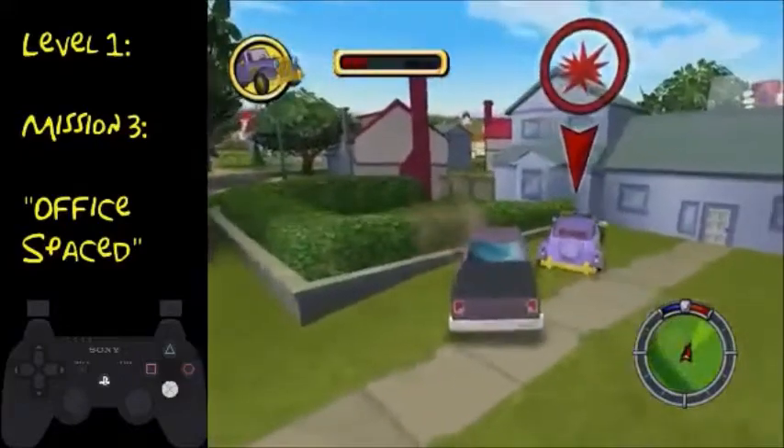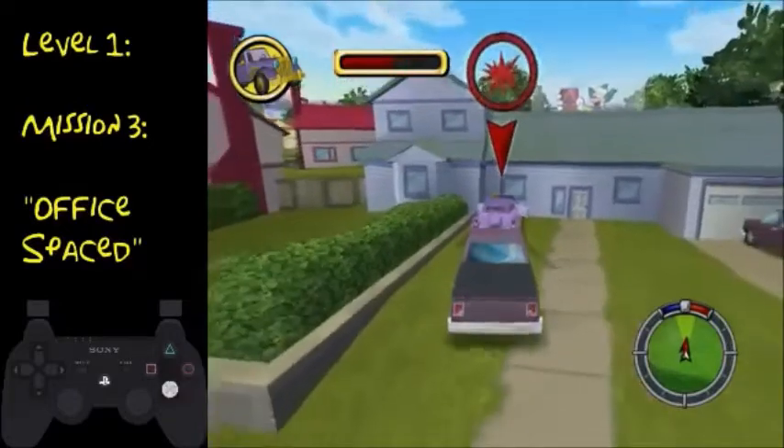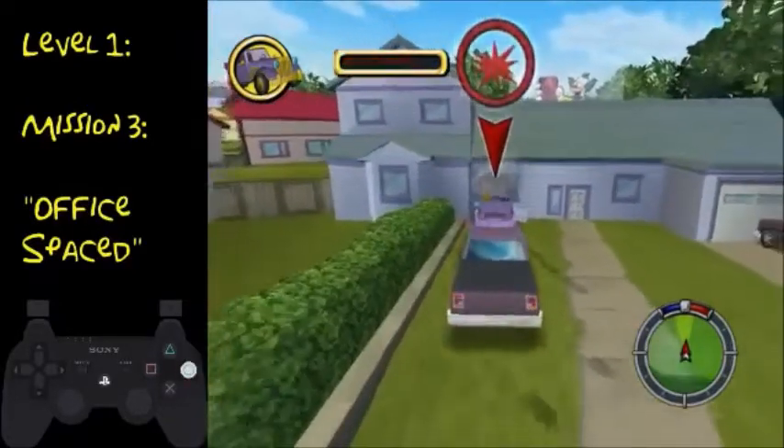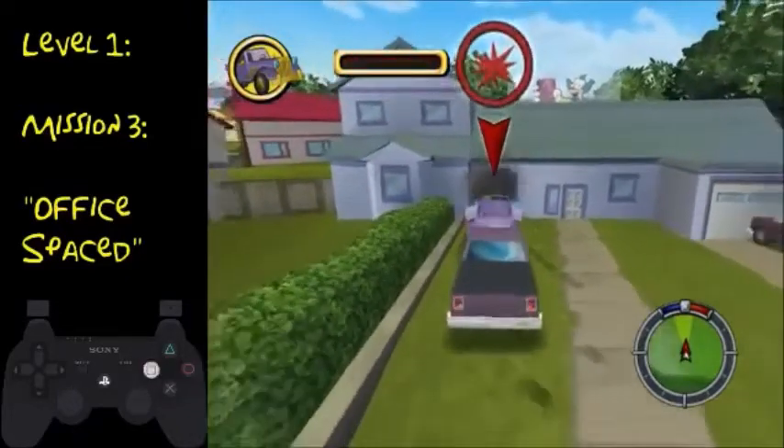Now there is an even faster strat where you push Smithers into the wall, then you drive into the wall yourself so your car is basically destroyed, then you blow up your car and it does all the damage on Smithers. Then you just ground pound on his car and it'll explode. Now that's a ridiculous strat to get — Robot Crocodiles, the current world record holder, is the only person to have ever gotten it. So don't even try.